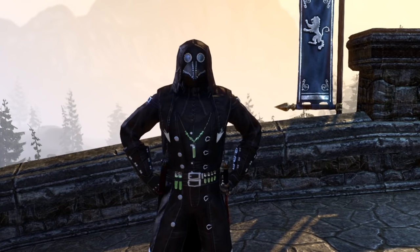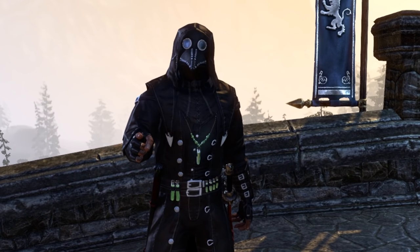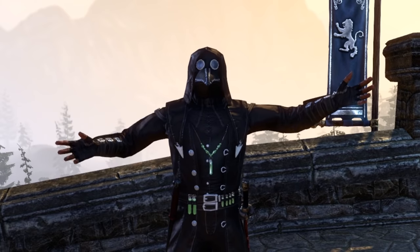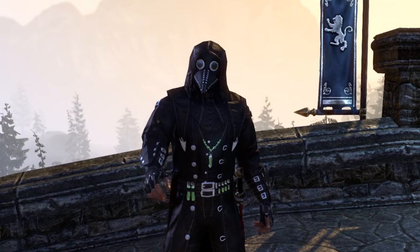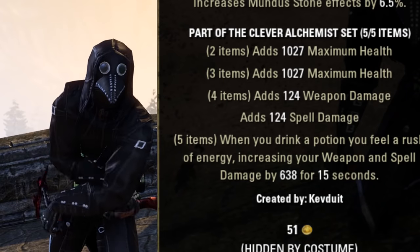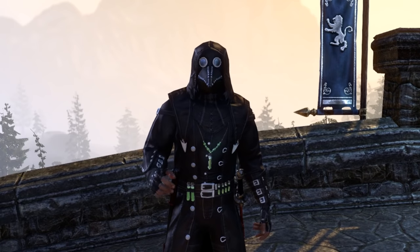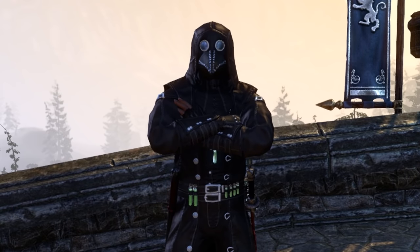The Clever Alchemist is a fantastic set for this patch because it has nothing to do with critical proc. Rather, you drink a potion and immediately gain a ton of weapon damage — like, a lot. The Alchemist is also a set that gives a lot of health, also known as the doesn't-make-you-as-squishy stuff, and adds more weapon damage. You're gonna want any five pieces of Clever Alchemist armor you want, medium, and all divines enchanted with a maximum stamina glyph.